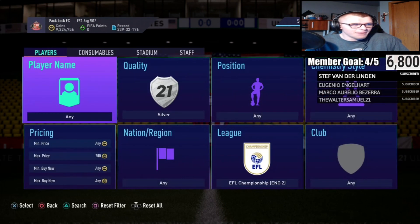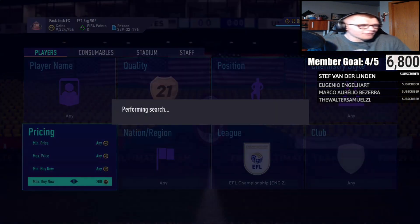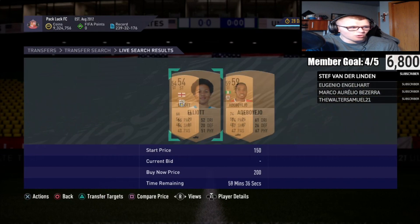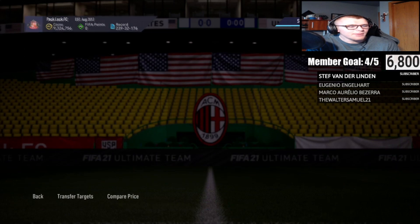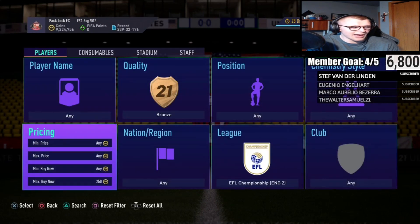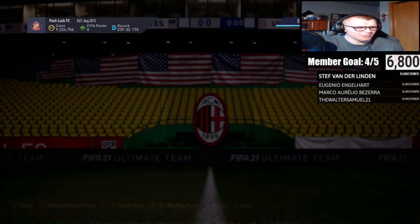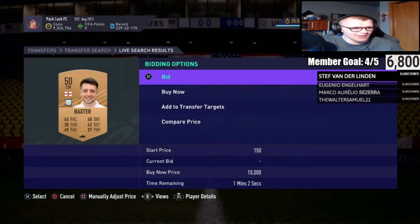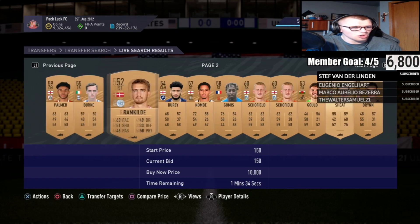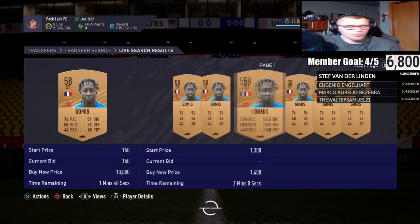I'm going to show you something that is even better than the silver players — and this is bronzes. If you look at the bronze market, not every bronze was selling for 200 coins earlier, but now it's starting to move up. People typically don't bid on bronze cards. The CSL has a lot of bronzes. If you put down some 150 bids, the competition you'll actually face isn't that much.